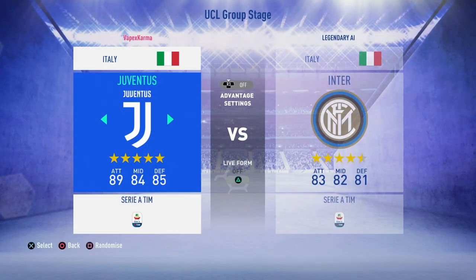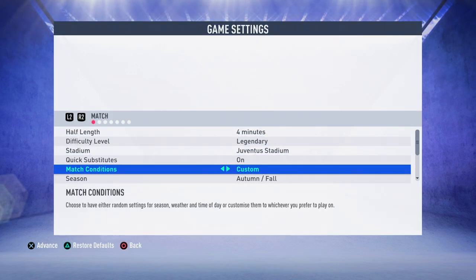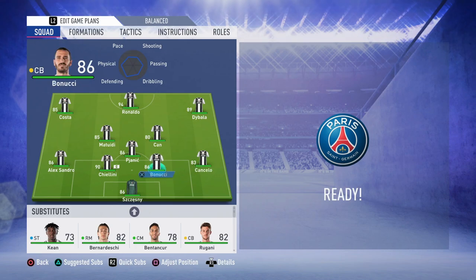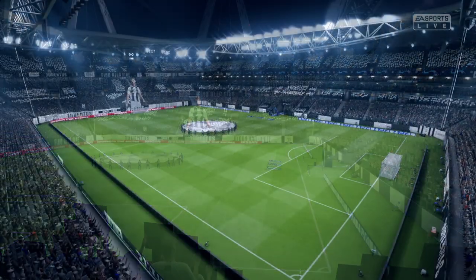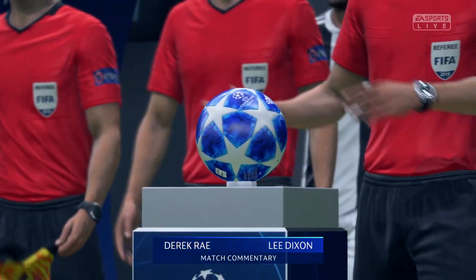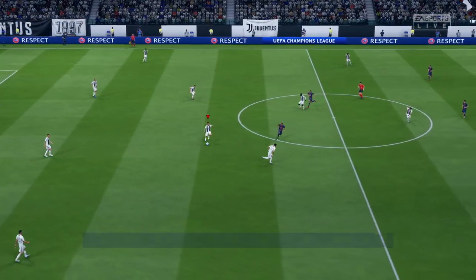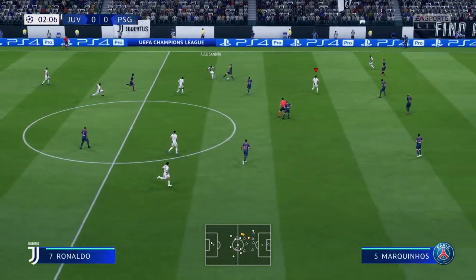We're going to play a Champions League game now, using Juventus since that license has disappeared, versus PSG at the Juventus Stadium on Legendary difficulty. We'll play Ronaldo up front, Douglas Costa on the left, with Bonucci and Chiellini at the back — 90 overall Chiellini. The stadium looks beautiful; the graphics are very nice, the grass is a beautiful green, banners and all. I miss this stadium. Still got that dodgy trainer that keeps coming back no matter how many times you get rid of it.